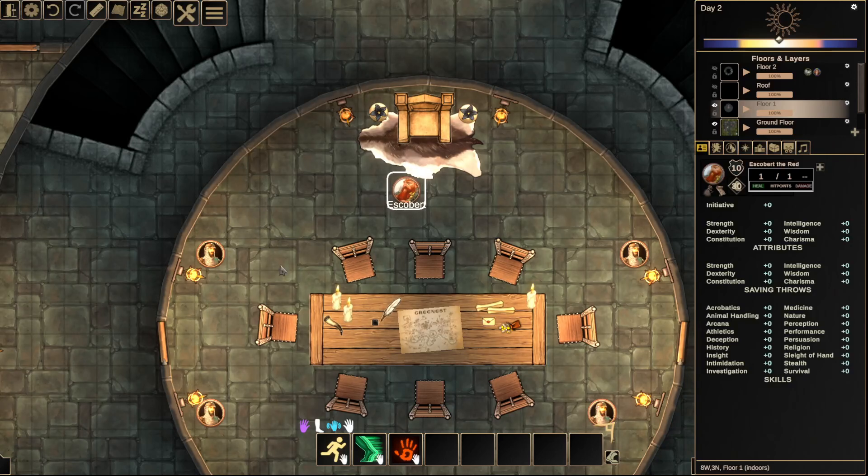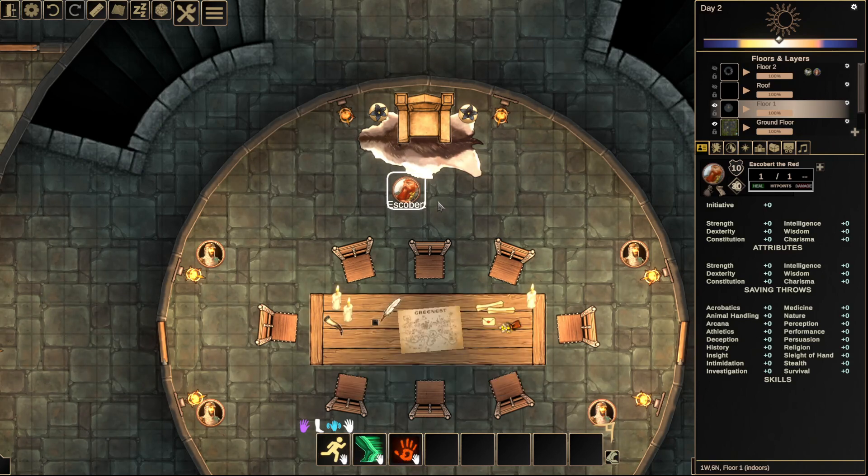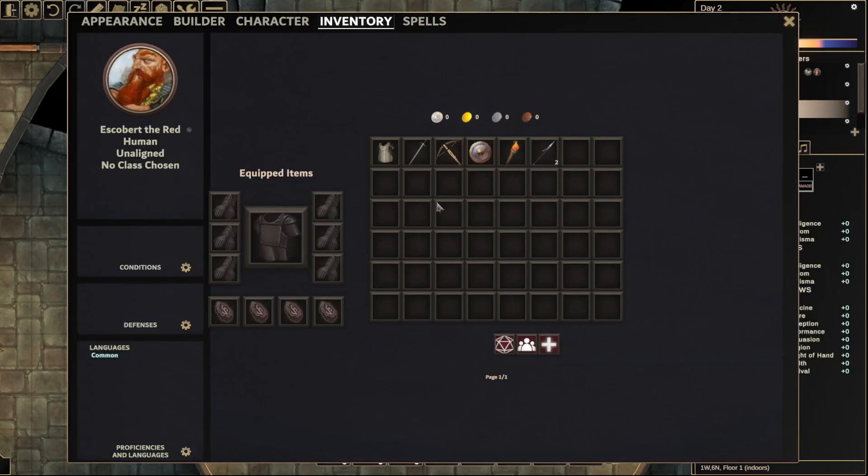Hi everyone. With the latest version of DMHub, we have an exciting new loadout system for managing the items your character is holding. We can see we have this brand new character, and he has some default options like being able to dash, dodge, and shove. Currently he's not holding anything in his hands, he doesn't have anything equipped. I have set him up with some basic items in his inventory though, which we can see here.